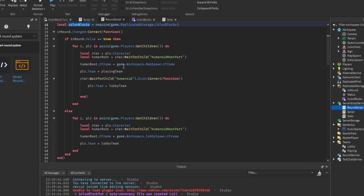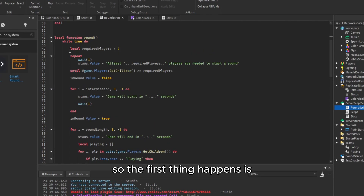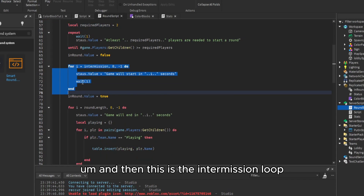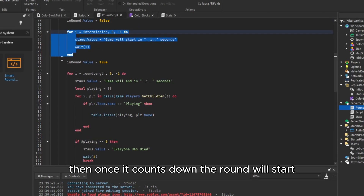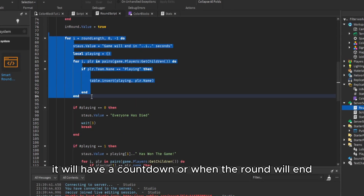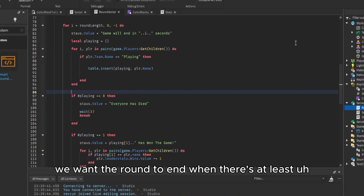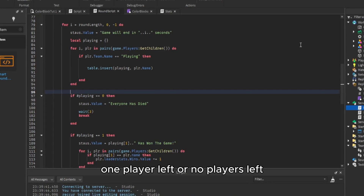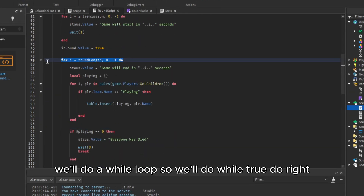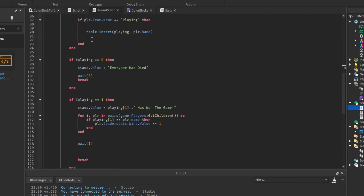I'll explain briefly how this works. The first thing that happens is it waits for a minimum amount of players - in this case, two. Then this is the intermission loop: we count down, and once it counts down, the round will start. Once the round starts it will have a countdown for when the round ends. In our case, we don't want the round to end after a certain number of seconds - we want it to end when there's one player left or no players left. So instead of a for loop, we'll use a while loop: while true do.